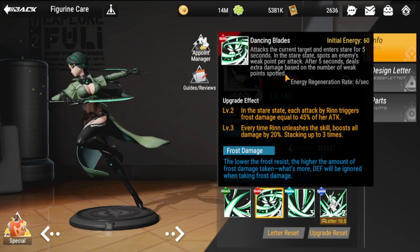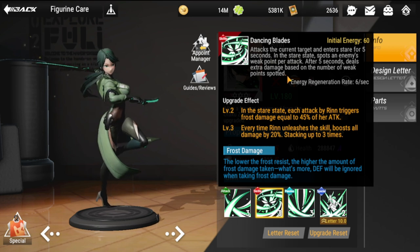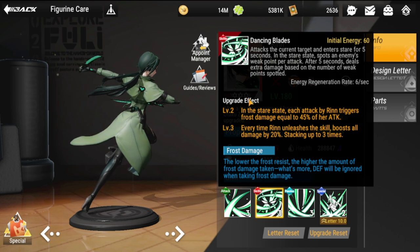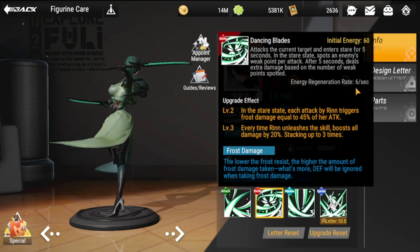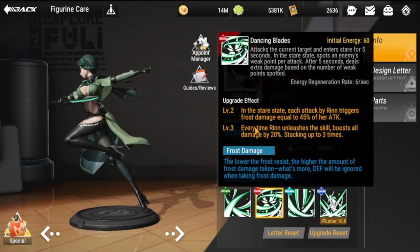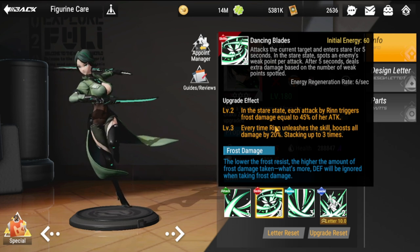I'm not sure exactly what weak point means — whether it's RNG — but she identifies a specific weak point on the enemy right in front of her. Energy regeneration rate is six per second. When you upgrade this to effect level two, each attack by Rin in the stair state triggers frost damage equal to 45% of her attack.